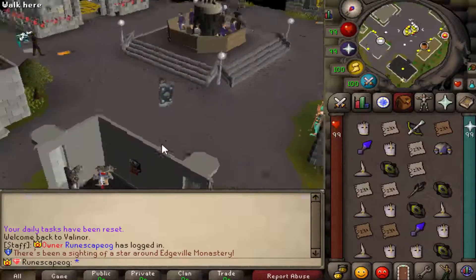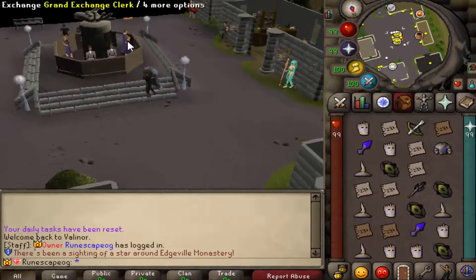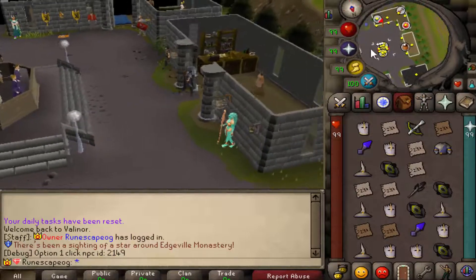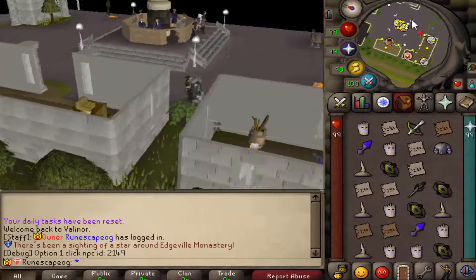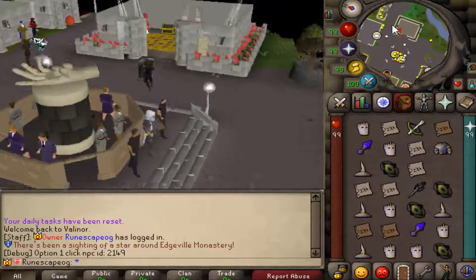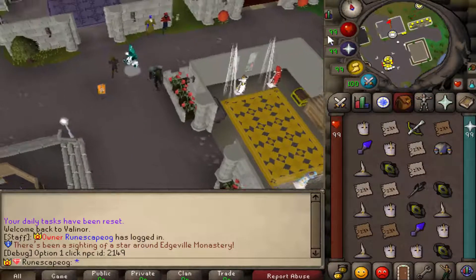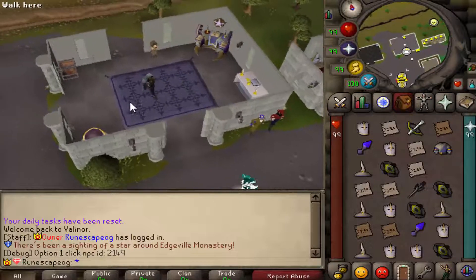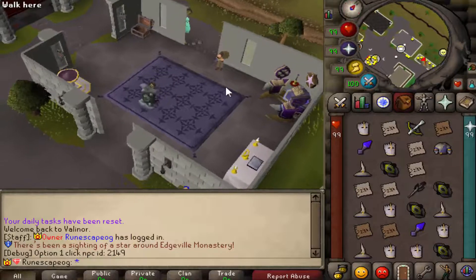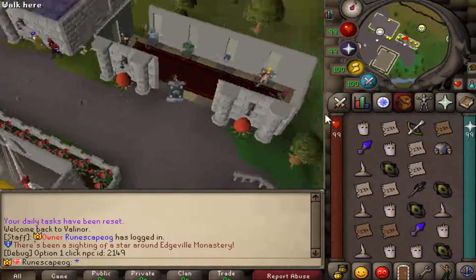When you first log in on Valinor you're going to notice their fully working custom home area. This includes a bank in the middle as well as a fully working grand exchange. There are plenty of shops like the general store, the combat store, and all of your master capes, slayer masters, and more. There's also a chest area and a PvP slayer where you can refill your spec, attack, HP, and even prayer. You can speak to any slayer master and get yourself a task.